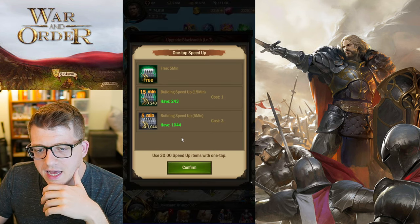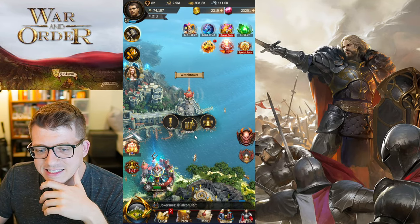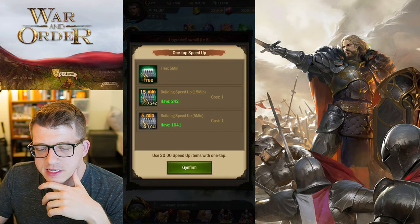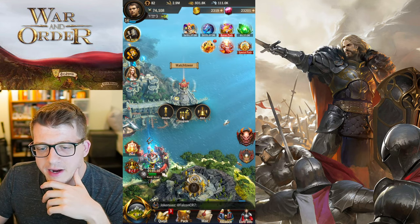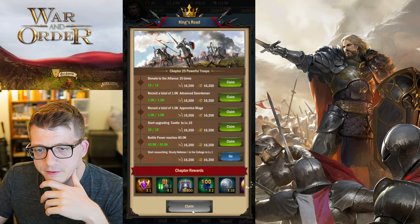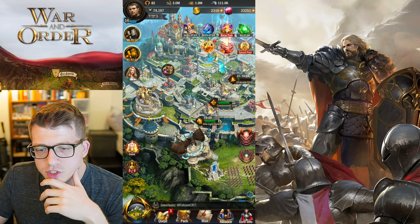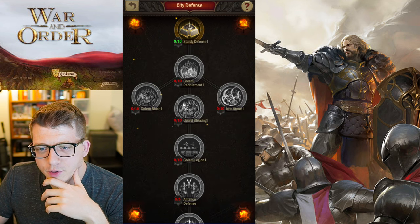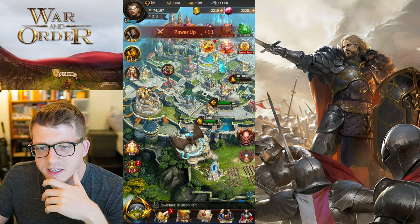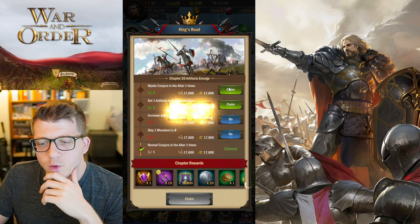We'll speed this up — one tap, bada bing bada boom. Ideally I'd be in an alliance with a bunch of people online to help speed things up, but right now I just want to progress. We need the sawmill too. We're going to be on chapter 25 soon. We've made so much progress already — let's start Sturdy Defense in city defense. Boom — that's so free! We're done, and that is going to wrap up chapter 25 instantly. We're on chapter 26 — we're cruising!